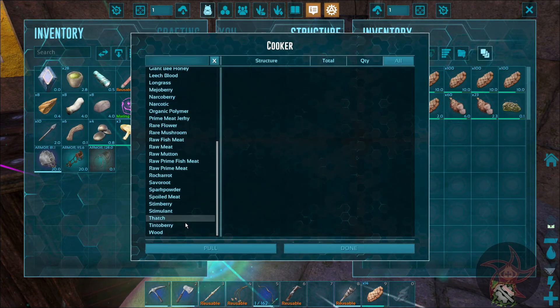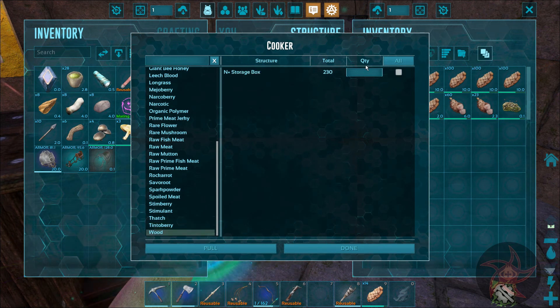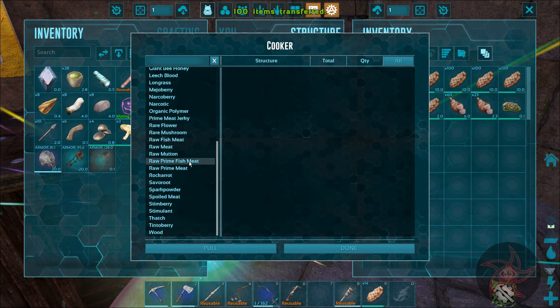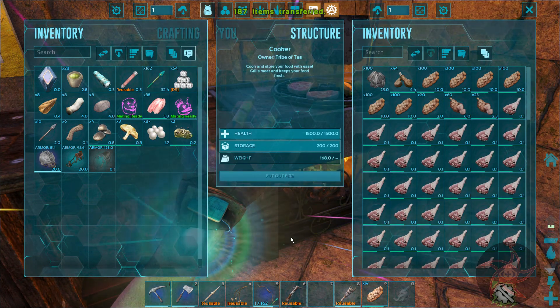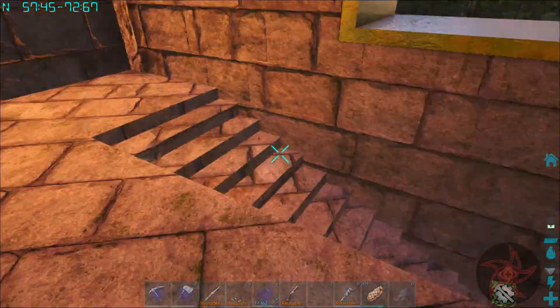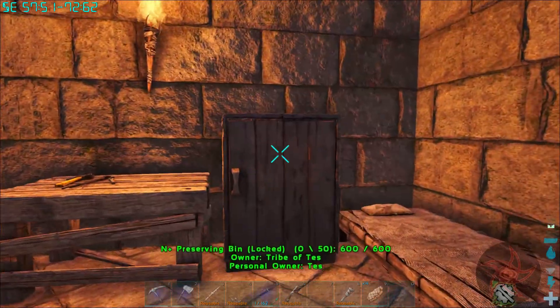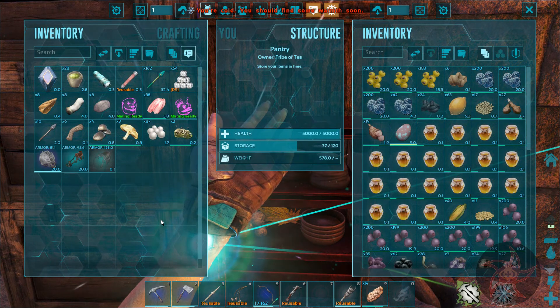Alright, here we go. Let's pull wood, say a hundred. Raw prime meat — 242 in my Zuni. Get that stuff cooking up. I still haven't even started using that. I've got my Naimongs too, haven't started using them either.